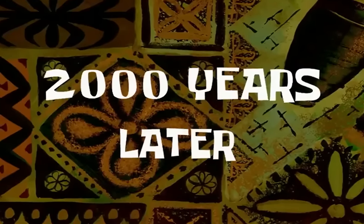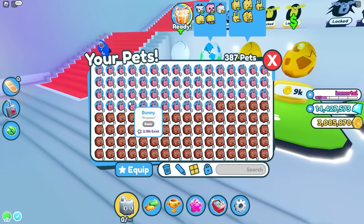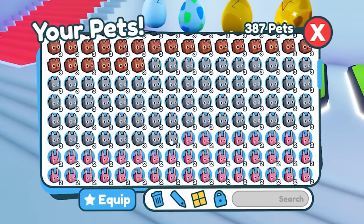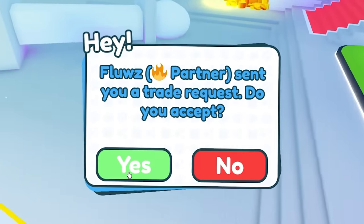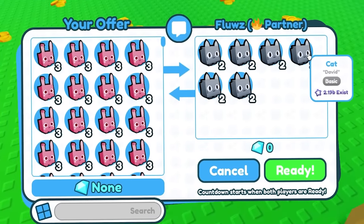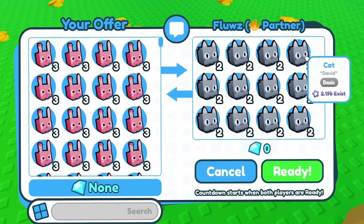2,000 years later. Now we've opened up a lot - let's see what we got. Look at this - of course we got the bunny, the dogs, and the cats. I deleted all the other ones, so this is pretty cool. Flu's going to send me some guys, so we're going to see how many we're going to get in total. Flu's got me some cats, dogs, and bunnies.